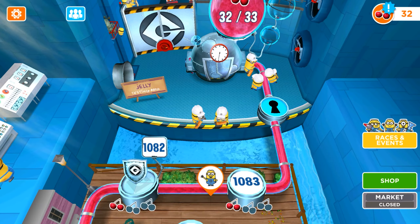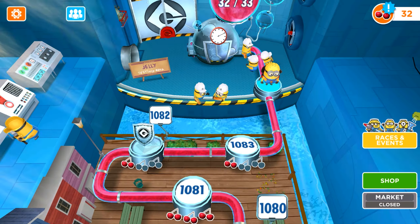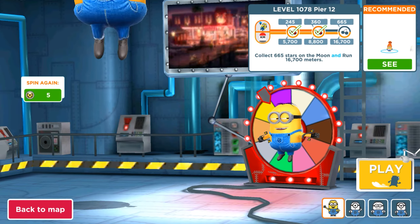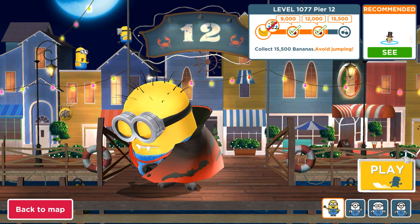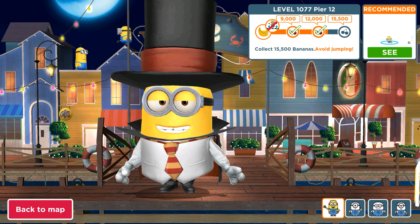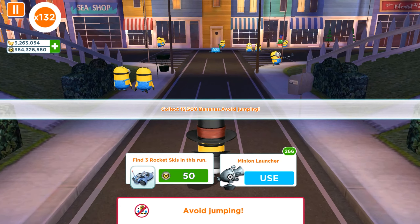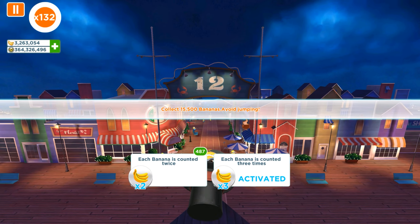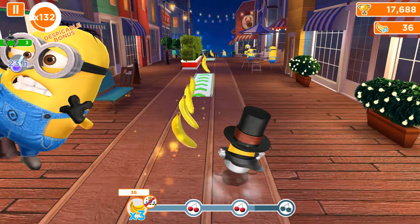We need one more extra fruit to unlock the next area. Mission 1078 is a double objective — let's skip that. Mission 1077: collect bananas, avoid jumping. That can be completed, but we need the magician minion because the magician has a five-times multiplier for all bananas. If we add a three-times multiplier and visit the Secretaria or use a fluffy unicorn and banana splitters, this task will be completed.